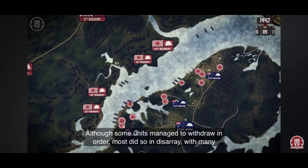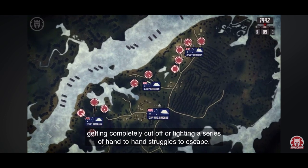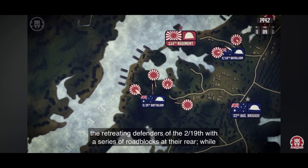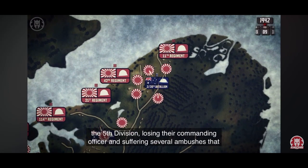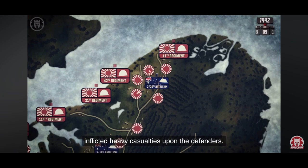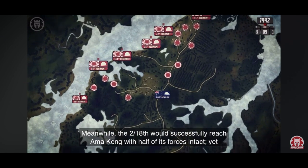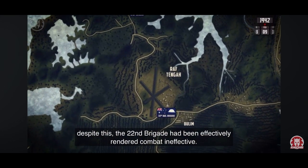Although some units managed to withdraw in order, most did so in disarray, with many getting completely cut off or fighting hand-to-hand struggles to escape. At the Murai River, the Japanese moved down the river in strength and surrounded the retreating defenders of the 2nd/19th with roadblocks at their rear. On the northwest coast, the 2nd/20th's men were overwhelmed by the 9 battalions of the 5th Division, losing their commanding officer and suffering several ambushes that inflicted heavy casualties. From both of these battalions, only about a company each would manage to escape towards the Tengah airfield. Meanwhile, the 2nd/18th would successfully reach Amakeng with half its forces intact, yet despite this, the 22nd Brigade had been effectively rendered combat ineffective.